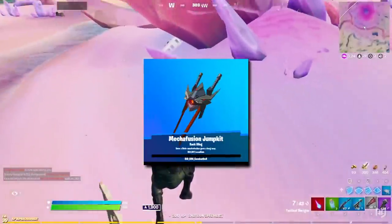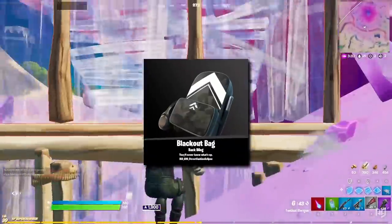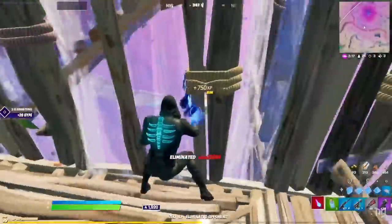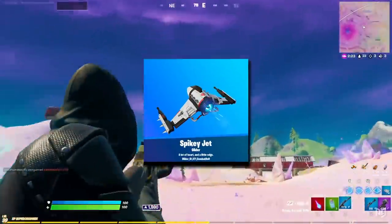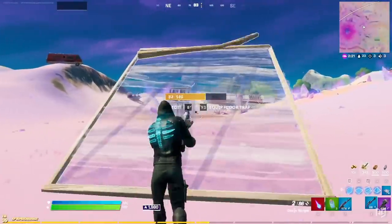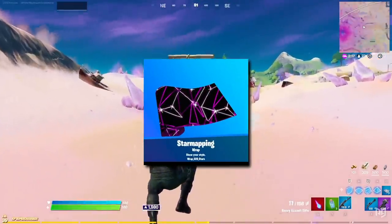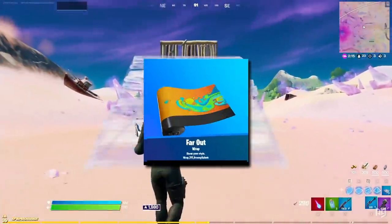Next up is back blings. There's the Prickly Heart, Mecha Fusion Jump Kit and the Blackout Bag. There's also a new Buzzy Bag Winter variant. There are a couple of new gliders in the form of the Spiky Jet and the Sky Shadow. And last of all the wraps: Hearts and Bullets, Star Mapping, Warp Field and Far Out.